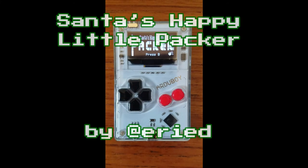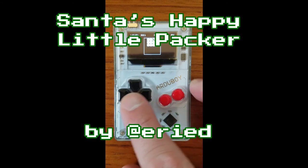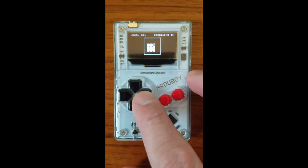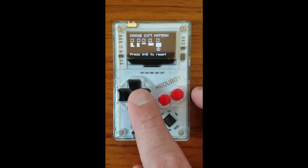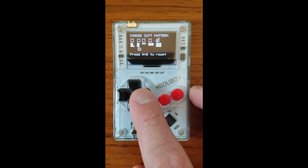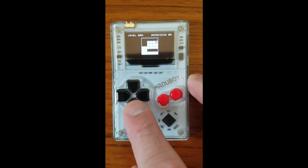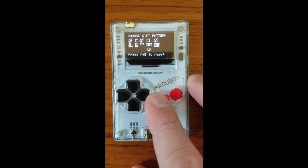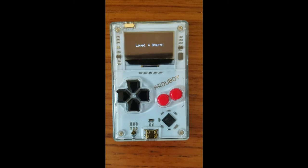Santa's here again in his final alphabetical appearance in the Arduboy Game Jam 2.0 entries list. User E-Reed has submitted Santa's Happy Little Packer, a fun little puzzle game. As the creator says, the rules are quite simple: fill the sleigh with the gifts. There are a lot of different shapes made up of a total number of blocks that matches the volume of the sleigh, and you must fit all of them together without overlap. There's no rotating of the boxes, and once you place one down, it's there until you complete the level or restart. Successfully pack the sleigh and you're on to the next level. There are ribbons on the blocks, so it's holiday-themed.